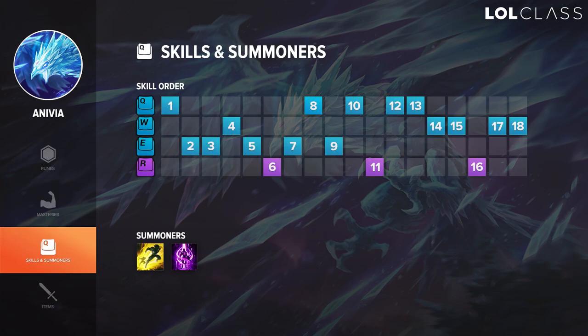For Anivia skill order, I always go Q at level 1, E at level 2, another level of E at level 3, and then level 4 kind of depends. If you feel like you're going to get a jungle gank before level 8, I go wall at level 4. If not, I just go another level in Q because it helps with wave clear and more burst. For maxing, I go E first, Q second, and wall last. Some people like to do wall over Q, but I think the damage output from Q and getting the lower cooldown is better than getting the bigger wall.